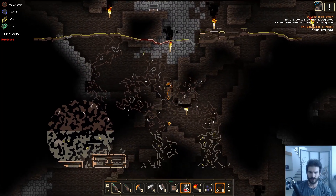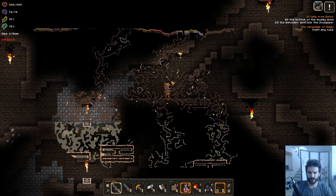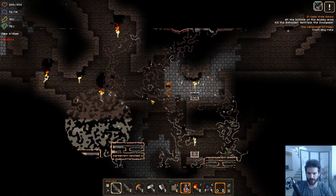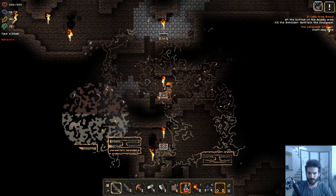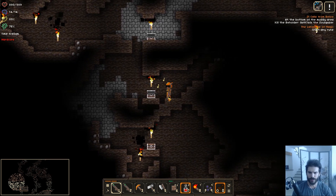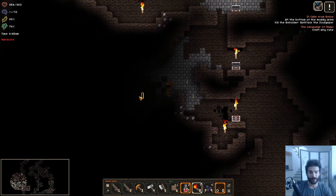Now we have these wands. Every ten levels you get a new skill. My first skill is this — I'm singing. We've got a little singing thing going on that gives us extra damage. I got down here before. Brilliant — a fire wand. I never actually looted any of this stuff because I ran out of food and I didn't want to die. That would have been bad.